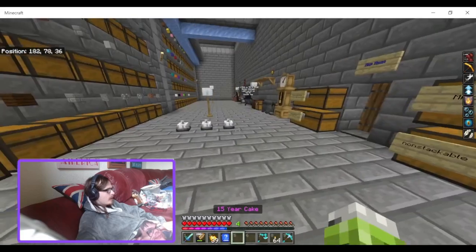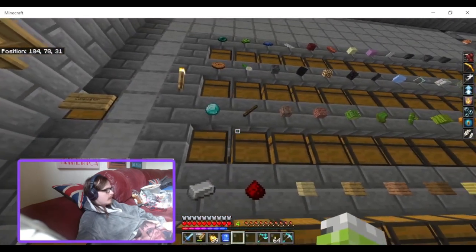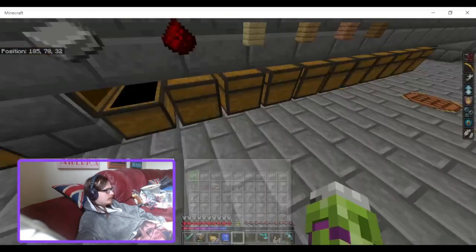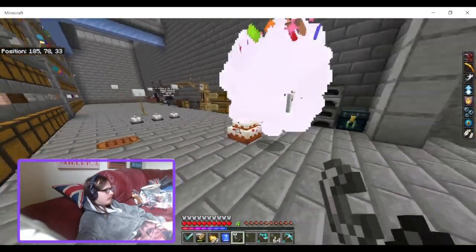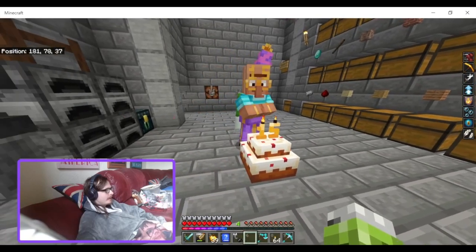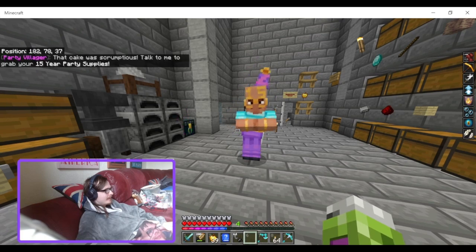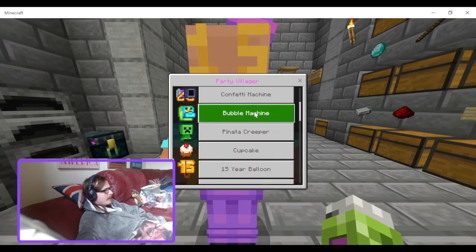We place the cake down, grab a flint and steel from the tools, and — bam! He duplicated it. Oh, and now it's gone. That cake was scrumptious! Now, talk to the party villager here to grab your 15-year party supplies.